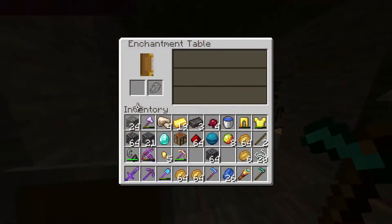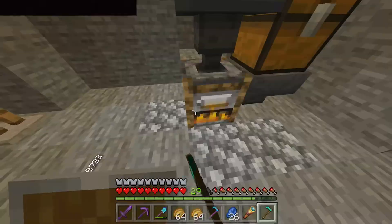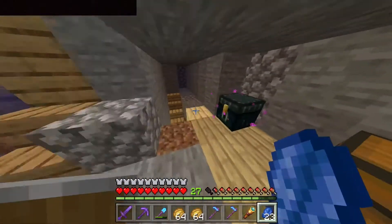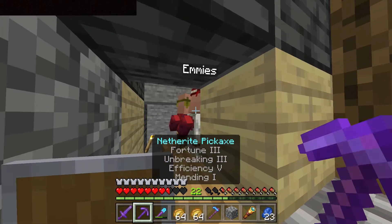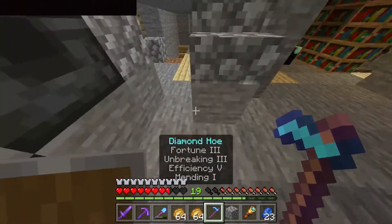Luckily right off the bat I get fortune 3, so that's pretty lucky. And to top it all off, that fortune 3 comes with efficiency 4, which equals out to efficiency 5, bringing us closer to maxing it out. In fact, all we need is mending — oh wait, but we also got to turn it netherite.